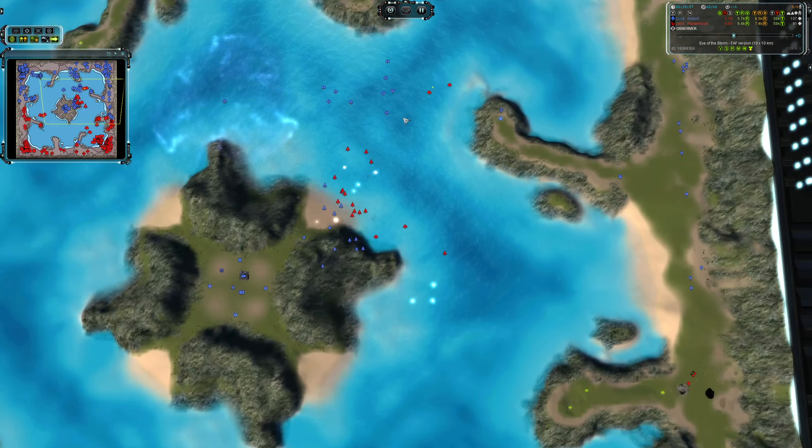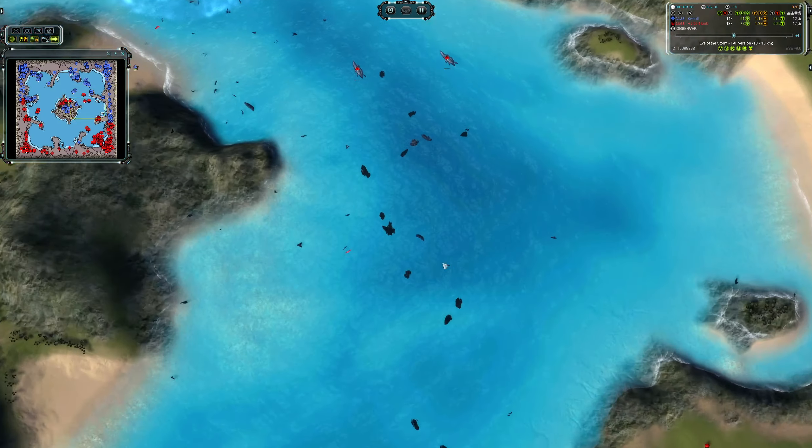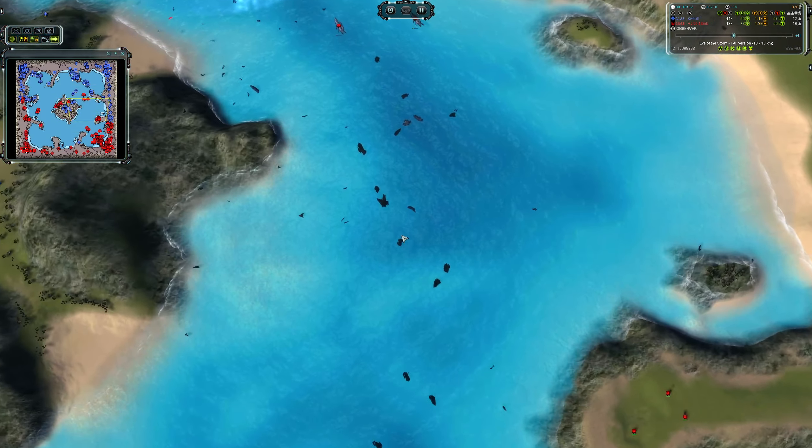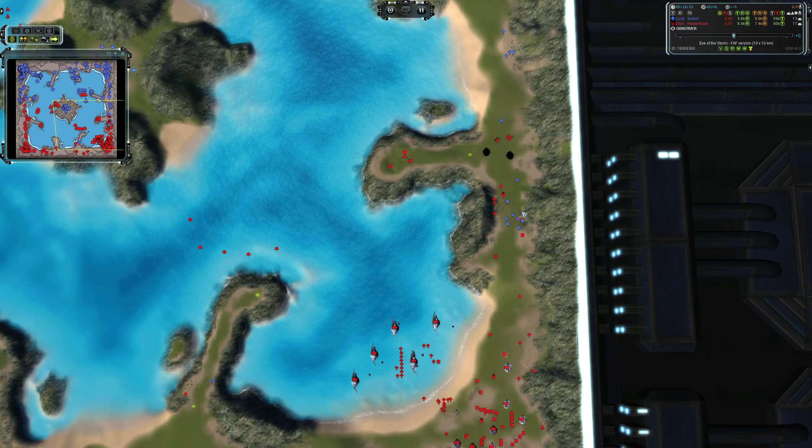The upshot is HasANoob is going to run out of eco to afford this naval battle. He needs to make better use of his units — he's getting out of position too much and needs engineers in here. He needs this reclaim urgently to replenish his submarine force. He's just about able to stop the breakthrough here, but not by much.